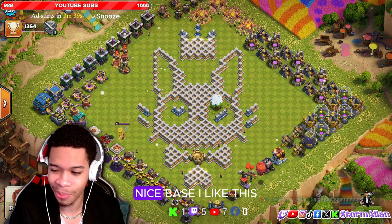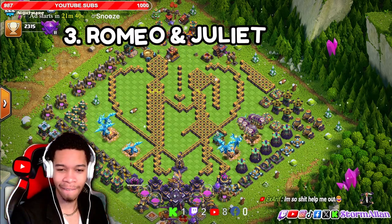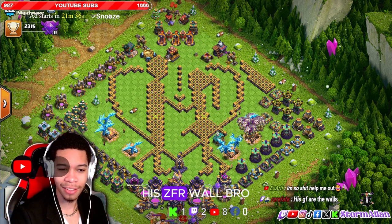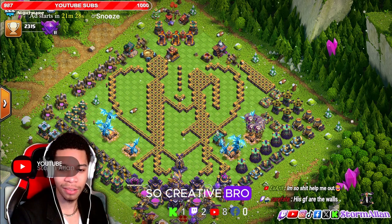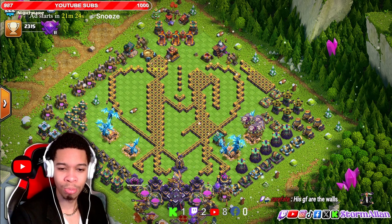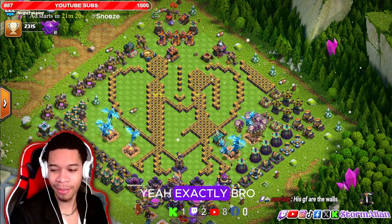Nice base, I like this. Oh, three — Romeo and Juliet. One girl yet, right? His DFR wall, bro — this is sick! People are so creative, bro. People are getting so creative — yeah, exactly, bro.